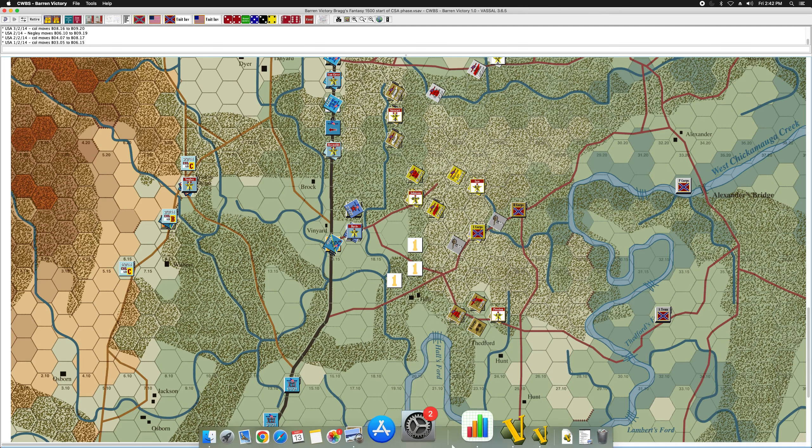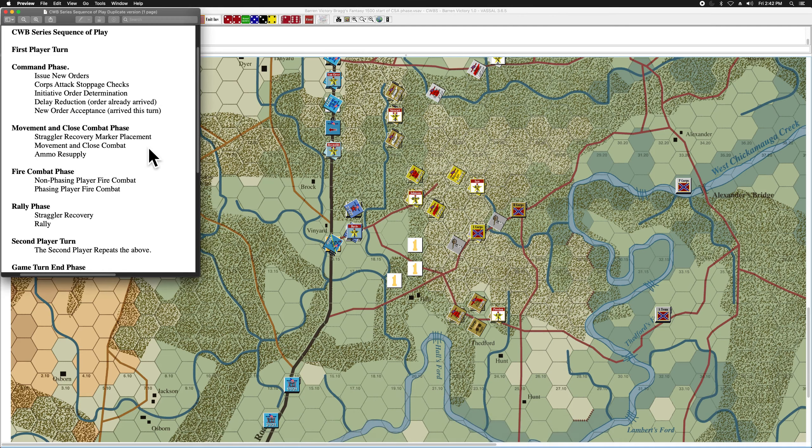Let's start the Confederate phase of the 1500 turn. What Bragg did was move to Buckner's Corps during the 1400 turn, then during the new orders phase of the 1430 turn Bragg issued an in-person order to Buckner. During the movement phase of the 1430 turn Bragg returned to Army of Tennessee headquarters. According to the rules, Bragg needs to stay at Army of Tennessee headquarters for one full turn before he can leave and possibly issue another in-person order.